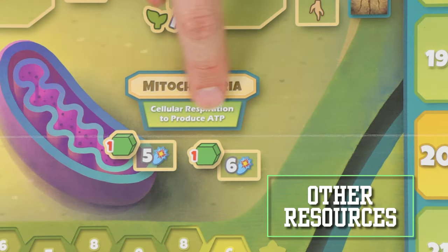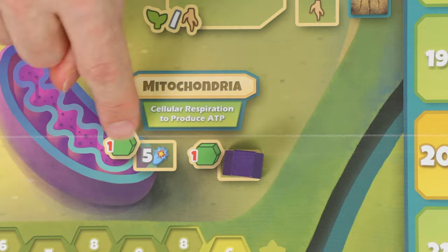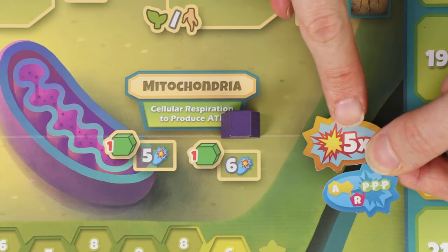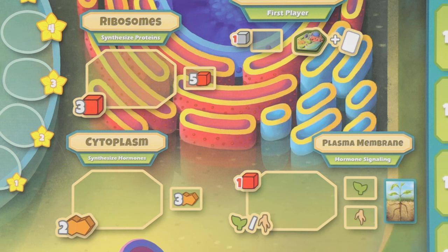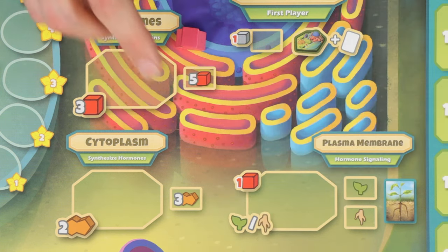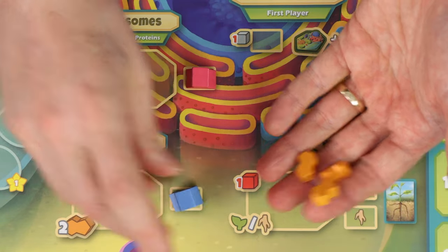The mitochondria is the site of cellular respiration — when you take one of these two small action spaces, you must pay one carbohydrate from your resources to gain either 5 or 6 ATP. In the ribosomes, you'll synthesize proteins, gaining 5 proteins from the supply for the small action space or 3 for the large. In the cytoplasm, you'll synthesize hormones — 3 for the small action space or 2 for the large.